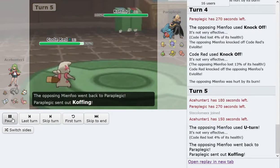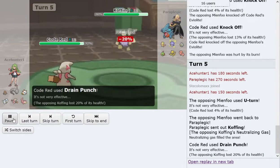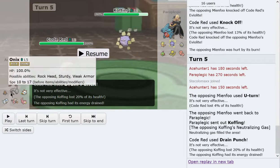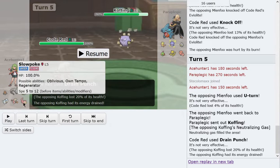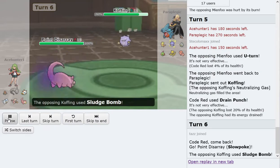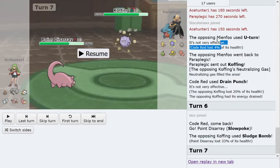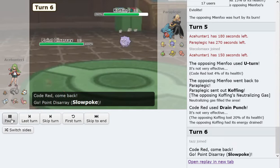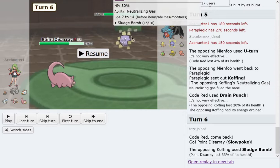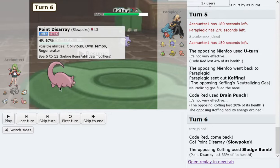He goes for the U-turn and I decided to Drain Punch here, to cover for a potential Mianfu sac with High Jump Kick. Also, I don't really want to Knock Off the Koffing because I'm going to switch into something else onto Koffing, and I don't want him to Thief whatever I switch in — whether it be Slowpoke or Onix. Now I go Slowpoke and he goes for Sludge Bomb. Thankfully no Poison. Then I think I make a misplay — he goes for Sludge Bomb again and the Neutralizing Gas from Koffing neutralizes Regenerator.